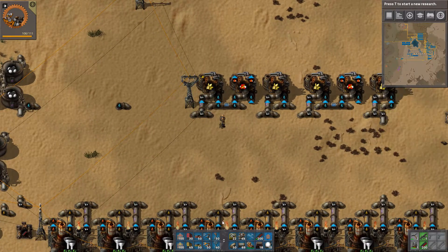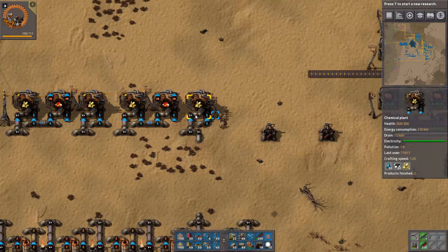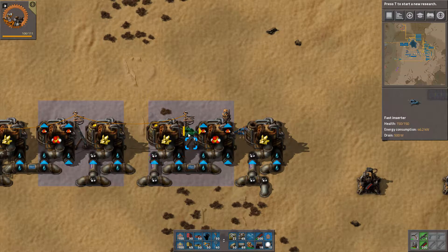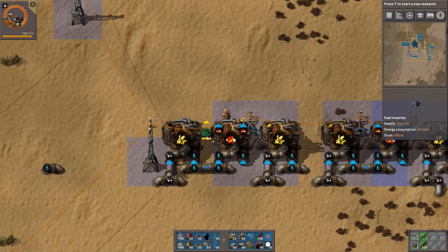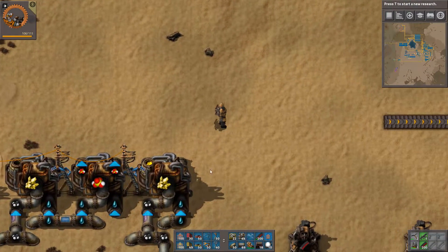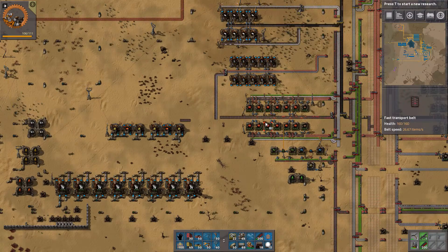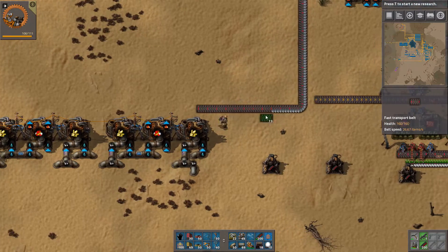It's going to be really nice to have this done and get sulfuric acid. I should have placed the inserters before I placed the power poles, but it's fine — now we just need iron for these. One problem I've seen doing it this way is that it's very hard to expand the red circuits, but that's okay — I can move that or make another bigger one somewhere else.